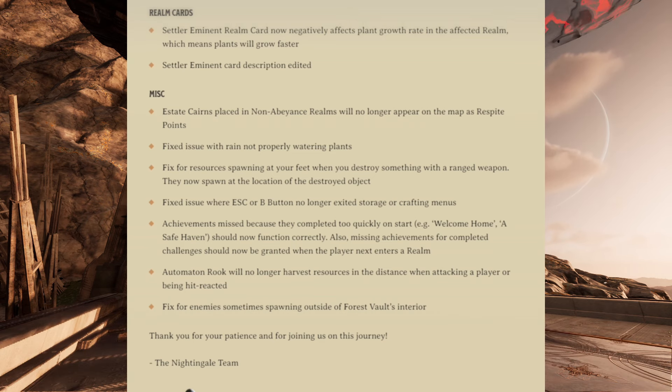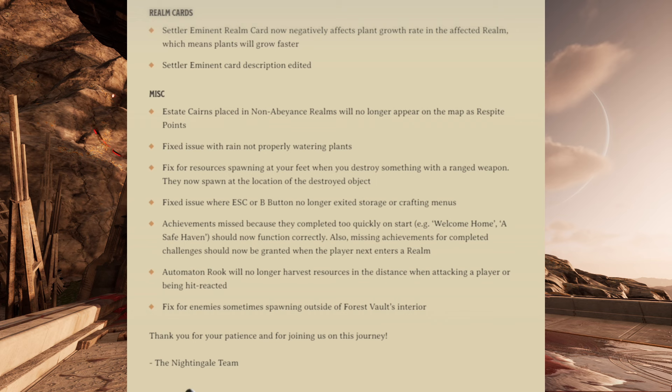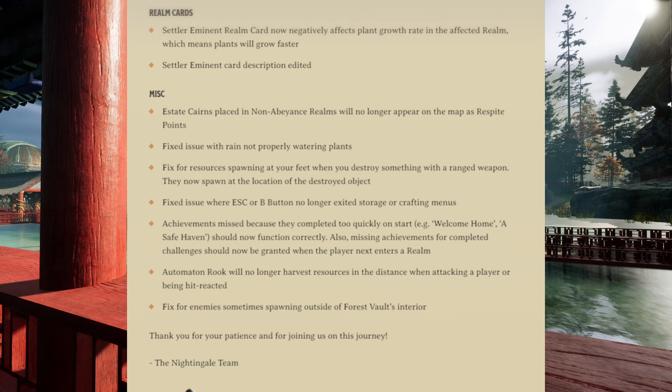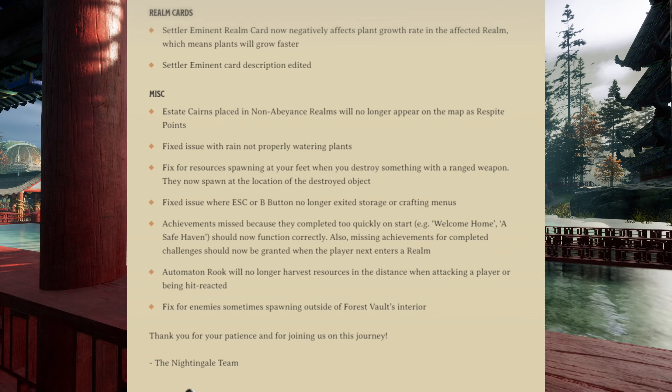For miscellaneous fixes: estate currents placed in non-abeyance realms will no longer appear on the map as respite points. They fixed an issue with rain not properly watering plants. They made a fix for resources spawning at your feet when you destroy something with a ranged weapon — they now spawn at the location of the destroyed object. They fixed an issue where Escape or the B button no longer exited storage or crafting menus. Achievements missed because they completed too quickly on the start — for example, welcome home or a safe haven — should now function correctly. Missing achievements for completed challenges should now be granted when the player next enters a realm. The automaton Rook will no longer harvest resources in the distance when attacking a player or being hit. And lastly, a fix for enemies sometimes spawning outside of the forest vault's interior.